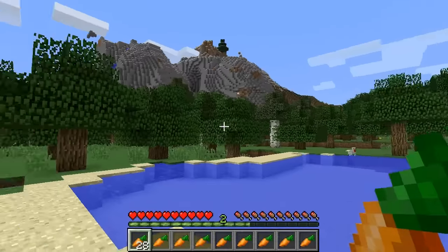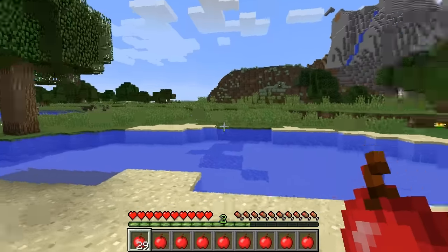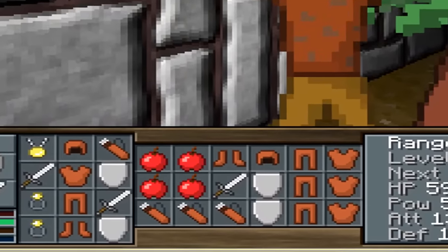The carrot texture was changed from one design to another. The texture for the apple was actually taken from Notch's unfinished game, The Legend of the Chambered.